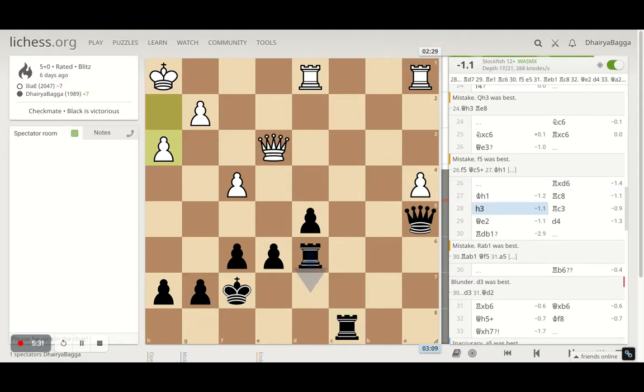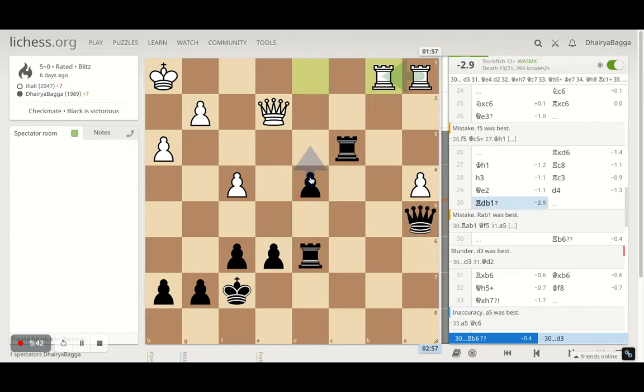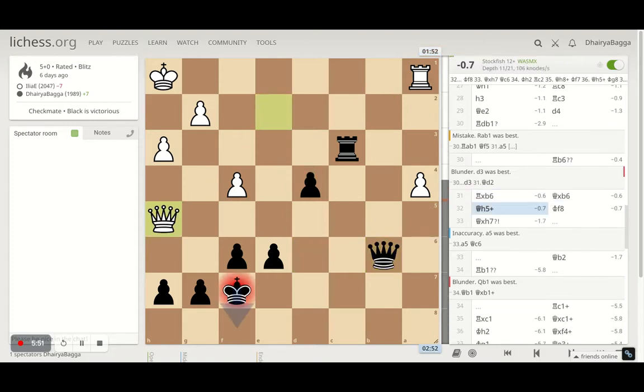Opponent plays h3 so there's always an escape square for the king. I went with Rook to c3, opponent goes back onto e2, and now I start pushing my d-pawn — it's a passed pawn and it would be tough to control. That was the whole idea. Opponent plays Rook to b1, and I thought of exchanging the rooks. Opponent takes, and I take back with the queen, controlling everything.